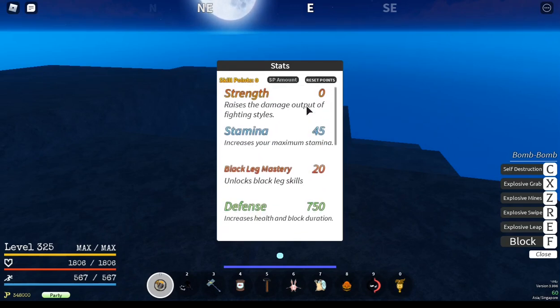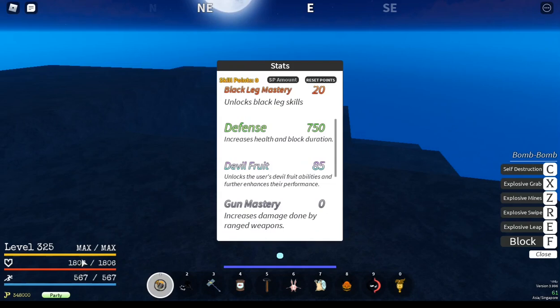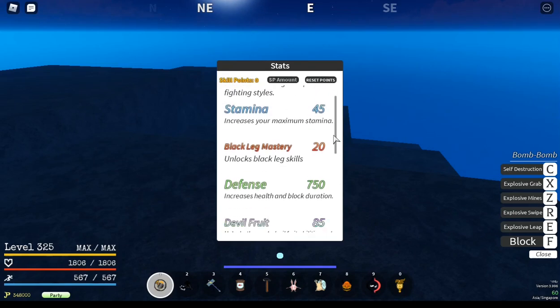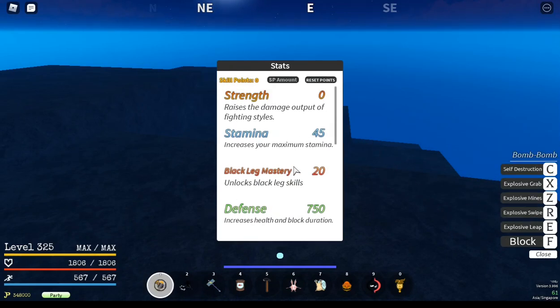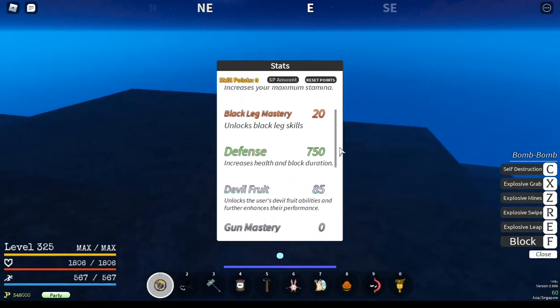The main move I use for farming is self-destruction, which does a lot of damage. The more health you have, the more damage it deals because it scales off health instead of devil fruit stat. That's why I recommend having 750 defense when using BOMU for farming. I also use Blackleg for skywalk, and I have 45 stamina so I can use it for longer periods.